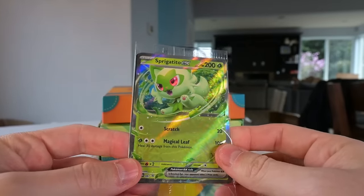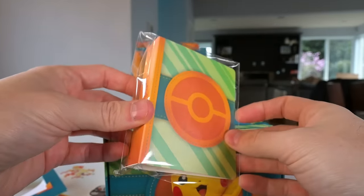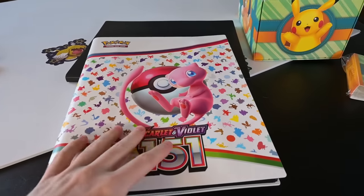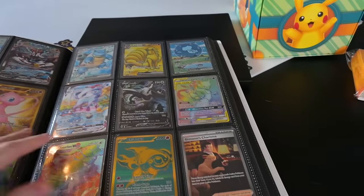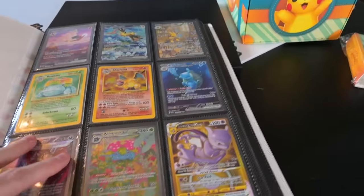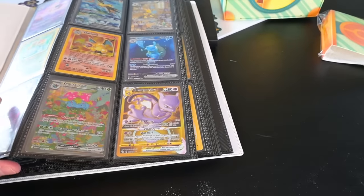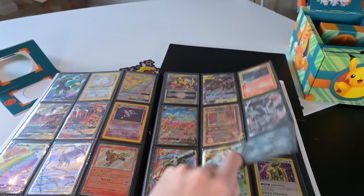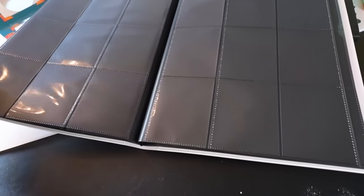There's a code card inside - I'm not going to open that. In the back here, we have what I think is a little card holder. Speaking of card holders - this is no longer a 151 binder, this is literally all my top cards. I decided to put every top card I have in this binder. This is just the craziest binder ever. I got the Lugia, the Urshifu, the Charizard we pulled from Paldean Fates, the Giratina. I pretty much have every good card from the last 10 years. This is all my top chasers.